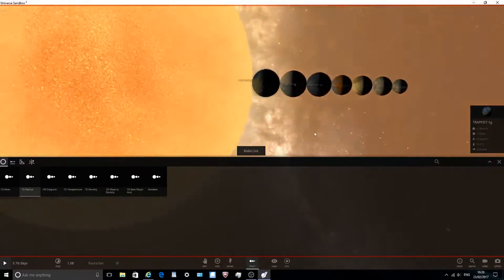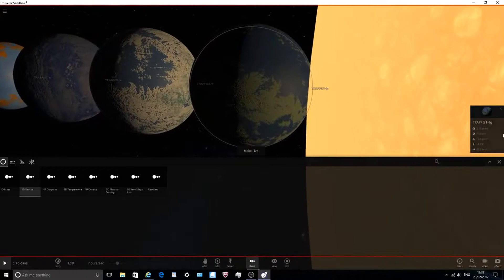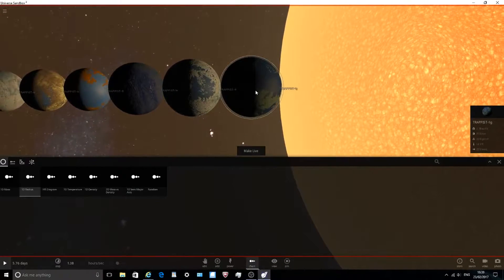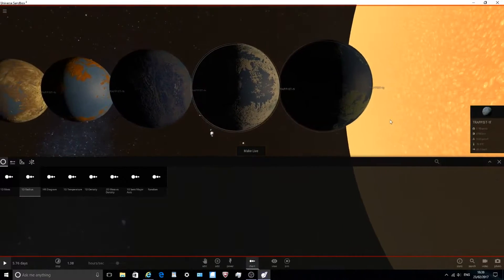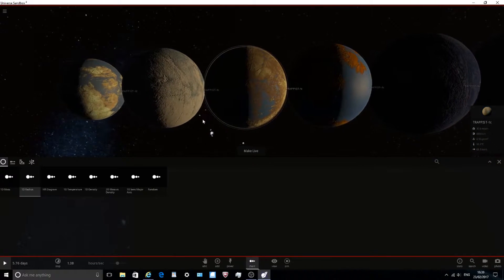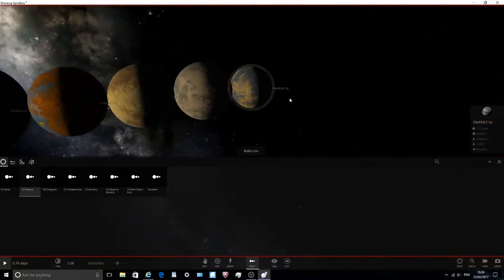Let's go into chart mode and view their sizes. The largest planet is G - TRAPPIST-1G. Next up is F, then E, then B, and C, then H, and the smallest is D.